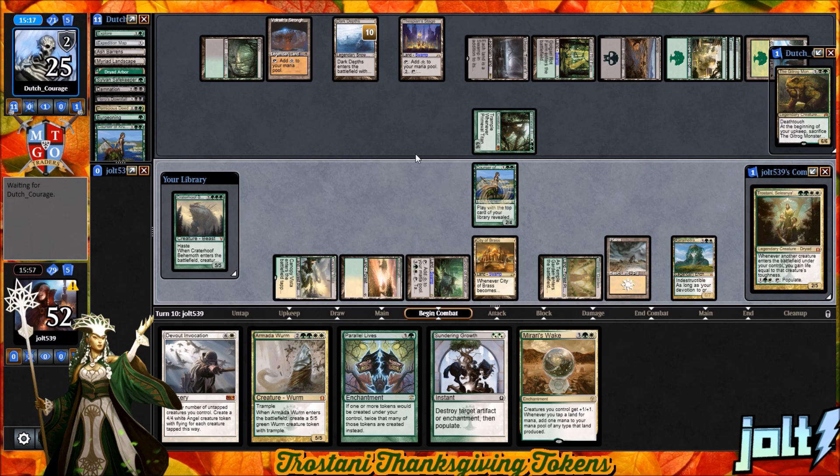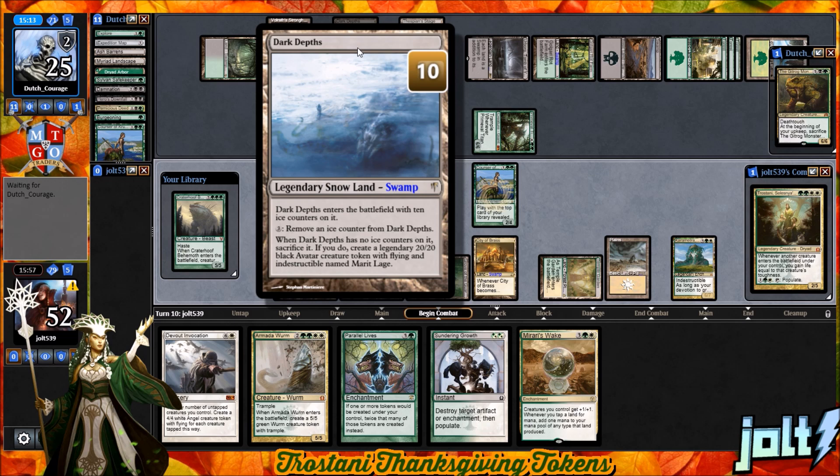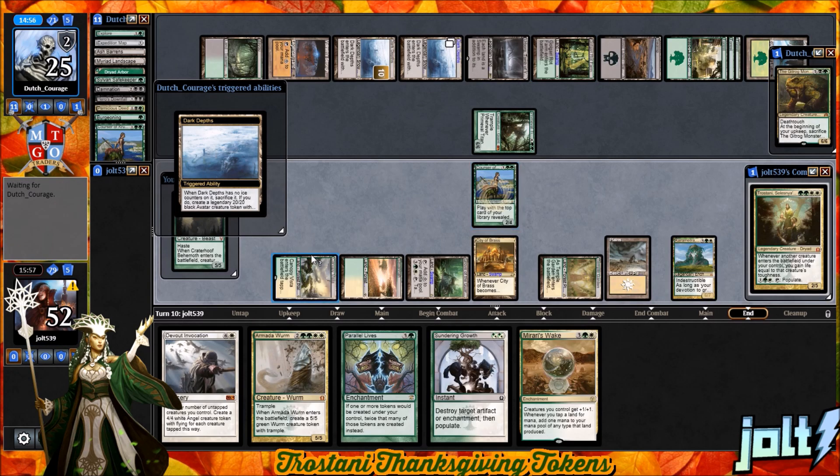If they do go for Marit Lage, that's 26 coming across. We're sitting at 52. So that's going to be about 26 times 2 — exactly 52, half of our life total at least right now. That will be seven total mana for the Devout Invocation — we might have enough. So we draw Crater Hoof, draw another land on top of the library, and we can go for the Devout Invocation.